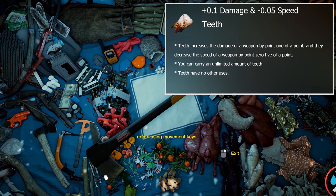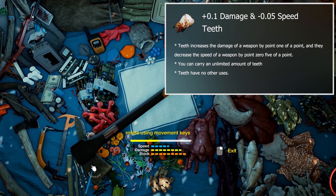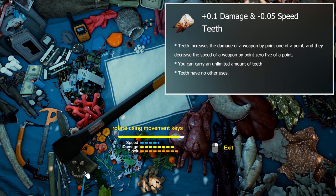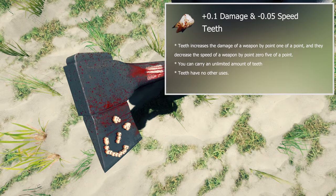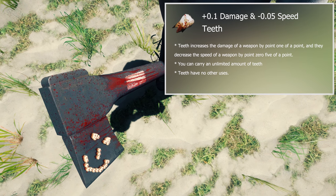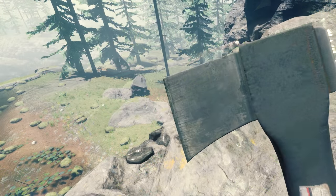The next upgrade is teeth. Each tooth upgrade increases damage by 0.1 and reduces speed by 0.05 — essentially the opposite of feathers. Teeth are obtained by hitting cannibals, not mutants. There's about a 10–15% chance of teeth dropping when you hit a cannibal. You only have to walk over them to pick them up — you don't have to press E. The teeth despawn rather quickly, so make sure you pick them up and don't lose sight of them. You can actually get unlimited teeth from a cannibal if you just keep hitting them without killing them.